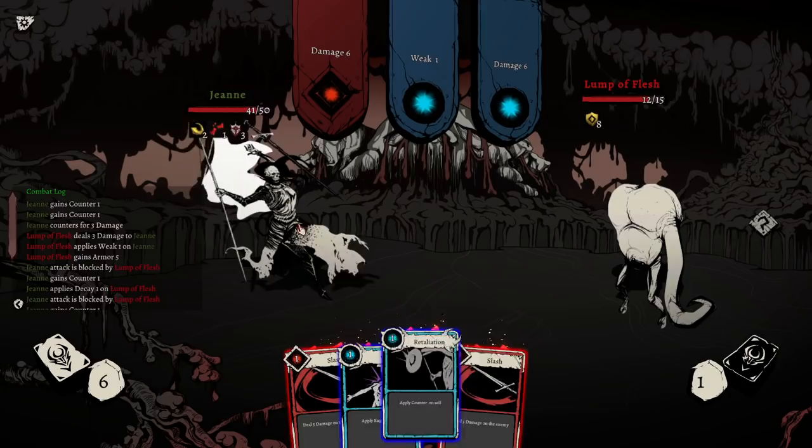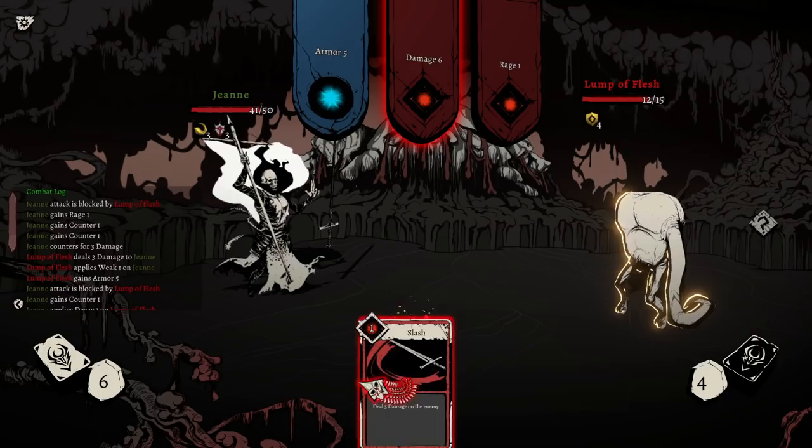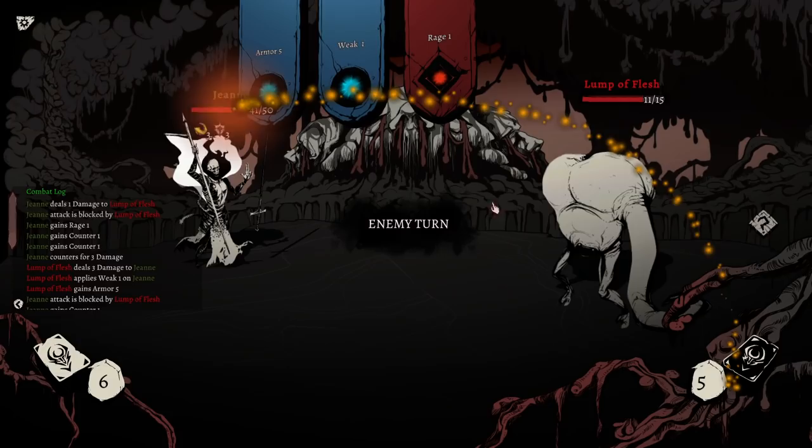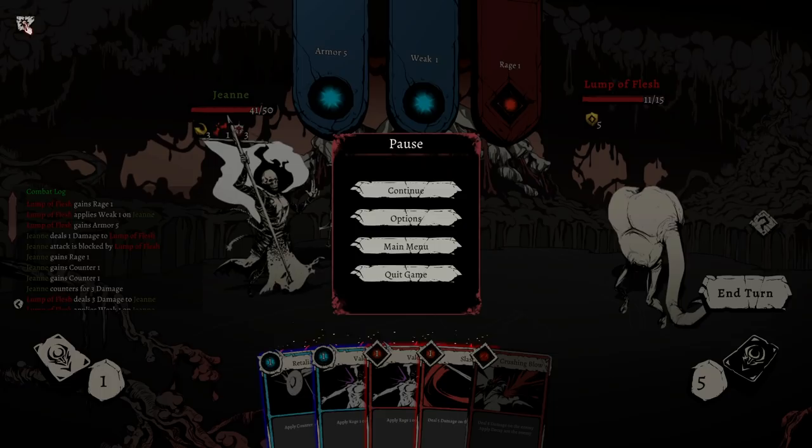In order to flip them all back, we could do Counter, Counter, Rage, Rage, Attack, Attack — that's probably a decent call. Like I'm fine with this, this is the ideal setup. Armor, weak, rage. If we can always have it be blue, blue, red, this guy never attacks me — if you can find the right setup for them.